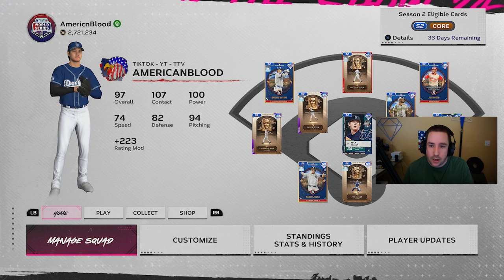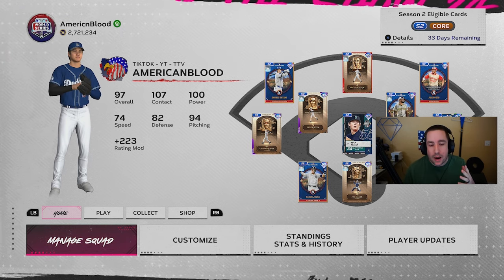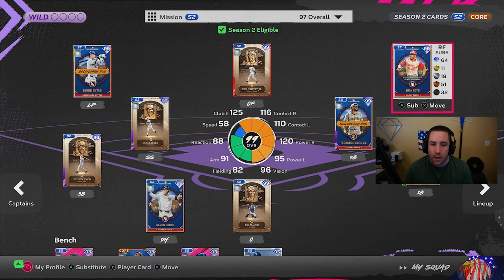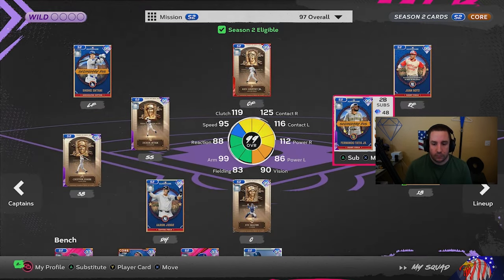Now go back out and you'll see on this screen arrows pointing up saying that players are getting boosted. When you go back to manage squad, you will have the boost and your captain is on the bench — that's how you do the captain glitch in MLB The Show 24. If you have any trouble, there'll be a link to the TikTok video in the description below.